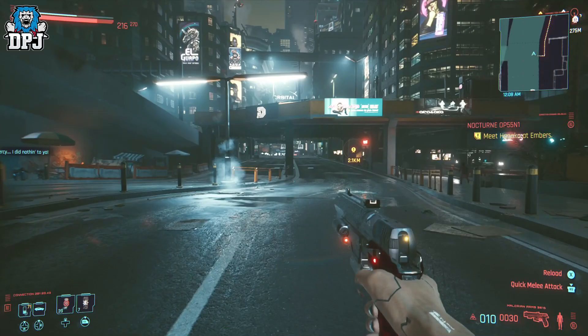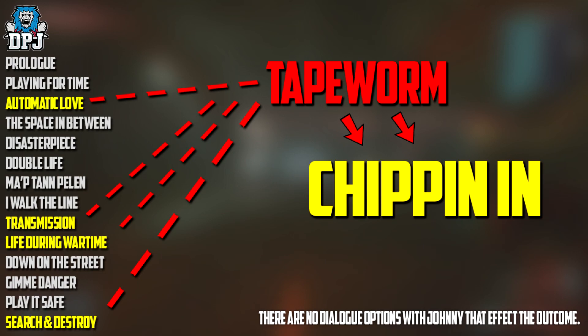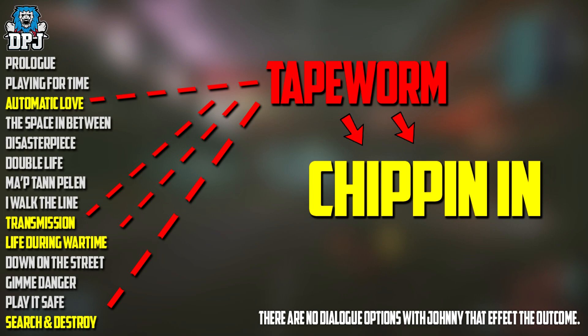To get all this there are a couple of things you need to do. The side mission that rewards this is called Chipping In, but Chipping In isn't unlocked until you complete a side mission called Tape Worm. This Tape Worm side mission is one that opens up after you interact with Johnny after four of the main story missions.